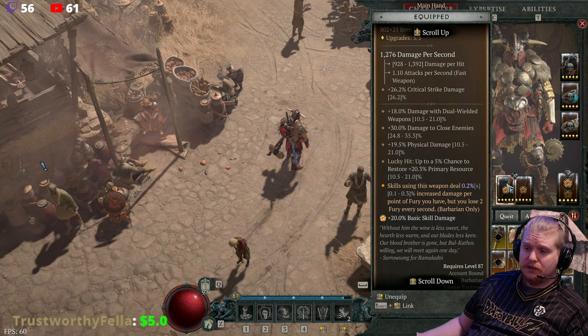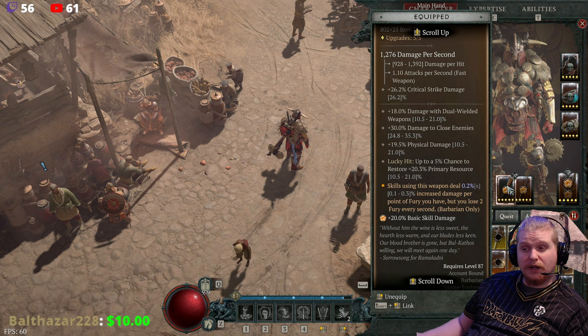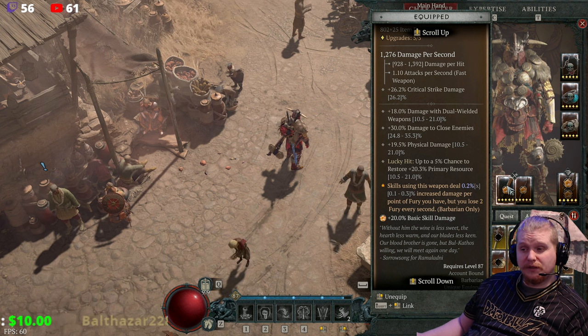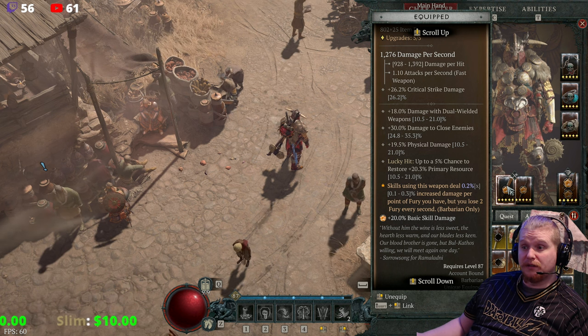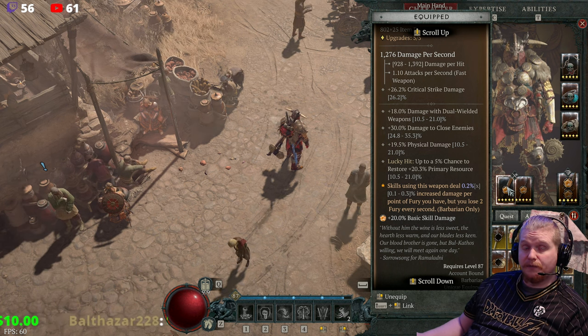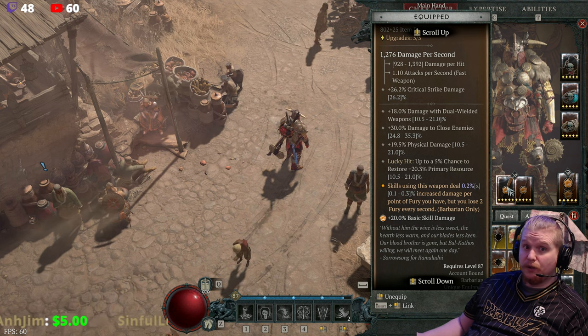It also has a lucky hit — up to a 5% chance to restore 20.3% primary resource, rolling between 10.5 and 21. I'm not exactly 100% sure why they put the primary resource on there, because I feel like the real main purpose of this sword is to be used with basic skills that generate resource anyway.